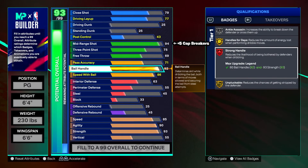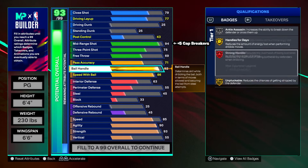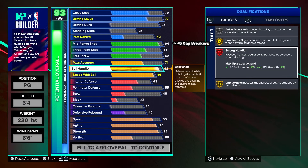92 ball handle gives us Legend strong handle. When you're running through someone or someone's trying to bump you, it's literally impossible with this badge on legend — and that's where the 93 strength comes in. You also get some pretty decent sigs at 92. You don't get Steve Francis but Trey Young signature size up works just as well. Silver ankle assassin, handles for days on gold, unplugable on gold — very good badges. Try the strong handle badge; it's really, really good.